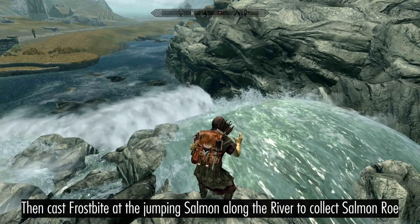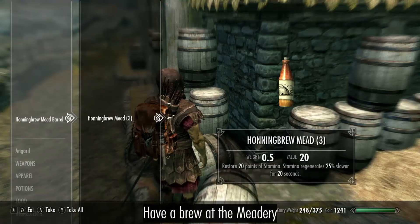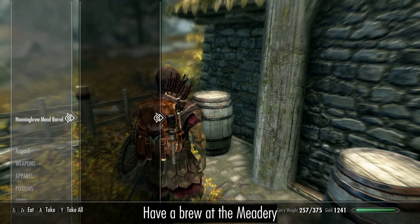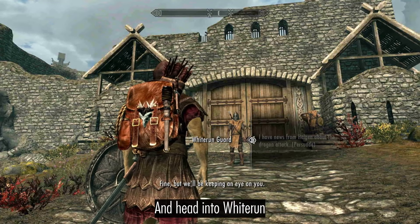Then cast Frostbite at the Jumping Salmon on the White River so you can collect Salmon Roe. Grab a brew at the meadery, then pick some more vegetables and head into Whiterun.